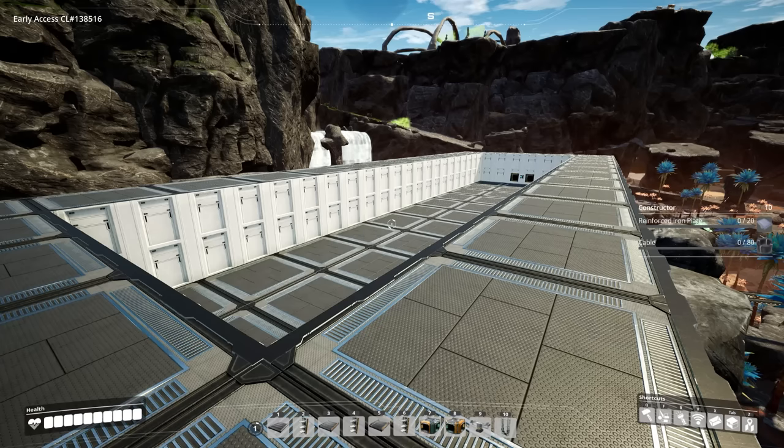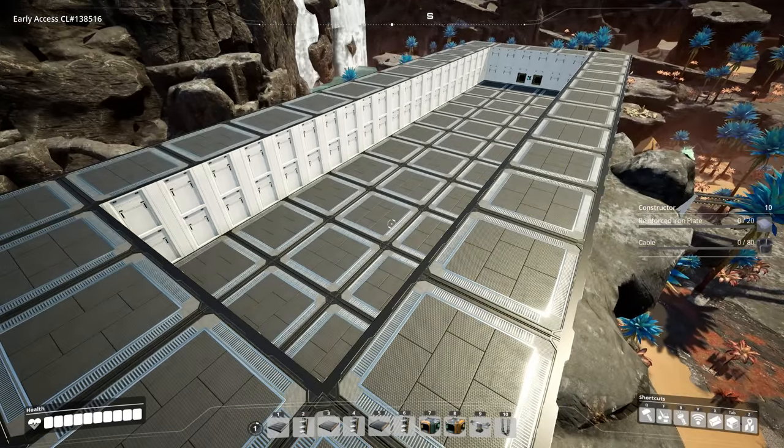Before we do any of the belt work underneath, we're going to need our foundries in place first. We have 12 foundries to place, and we're going to be placing those essentially every other foundation. We cannot join them next to each other due to a clearance issue while also having them line up with the conveyor walls below them.